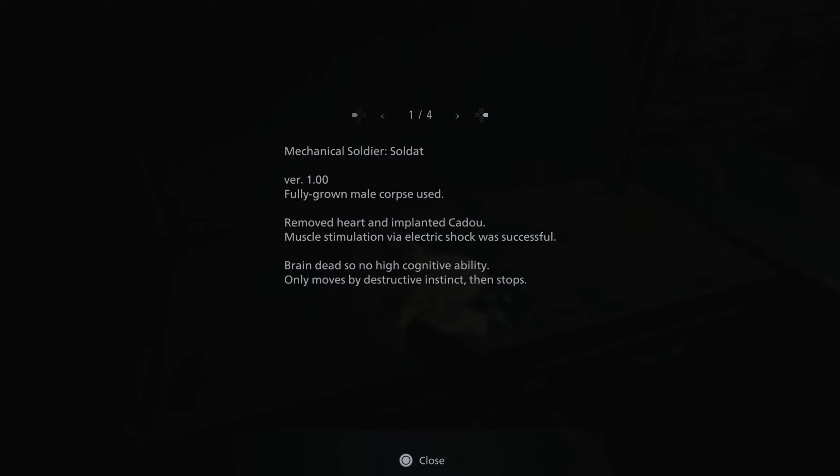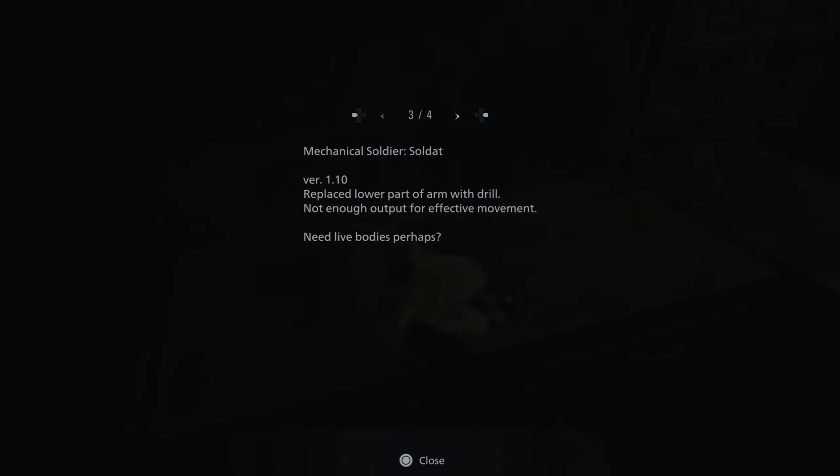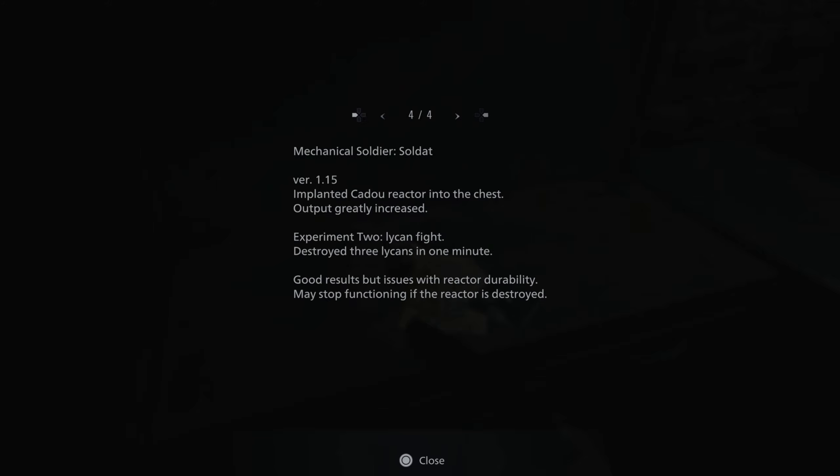Mechanical Soldier Soldat Version 1.0: fully grown male corpse used, removed heart, implanted cadeau. Muscle stimulation via electric shock was successful. Braindead, so no high cognitive ability — only moves by destructive instinct and then stops. Version 1.01: attached headgear to the cranium, electrodes confirmed stable brainwaves. Experiment 1, Lycan fight — was dismantled, eaten within three minutes. Issues with destructive and murderous capabilities. 1.10: replace lower part of arm with drill — not enough output for effective movement. 1.15: implanted cadeau reactor into the chest, output greatly increased. Experiment 2, Lycan fight — destroyed three lycans in one minute. Good results, but issues with reactor durability. May stop functioning if the reactor is destroyed.